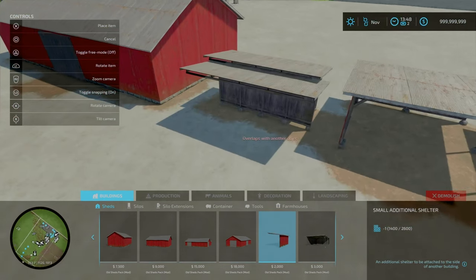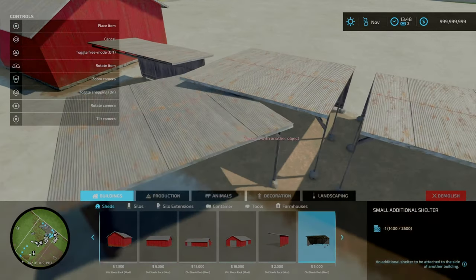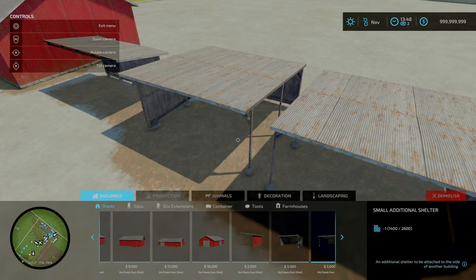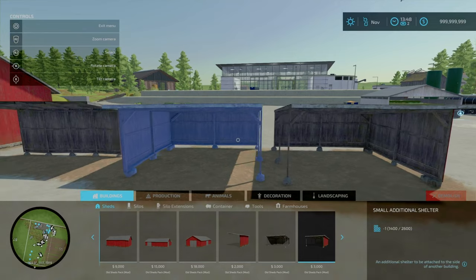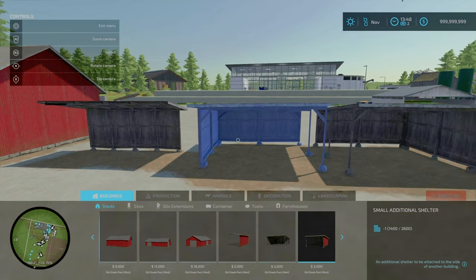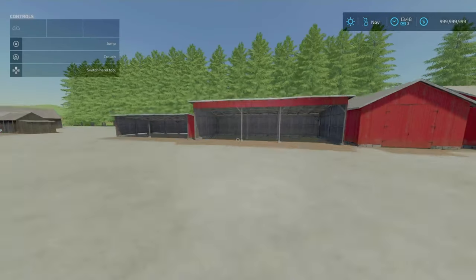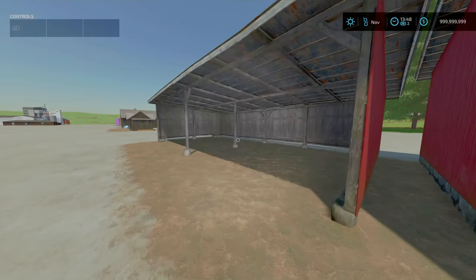We've got these small little shelters: a small additional shelter for two grand, a slightly larger one for three grand, and another one for three grand. The difference is the position of the wall - one's on the left-hand side and one is on the right-hand side.